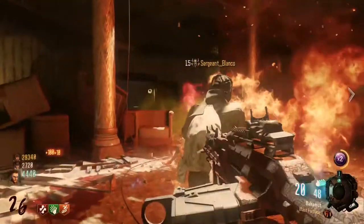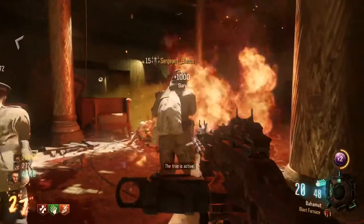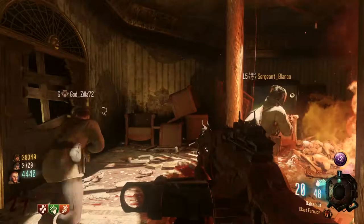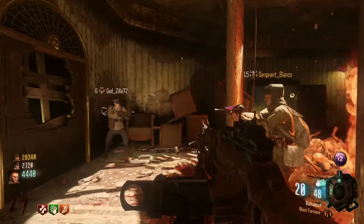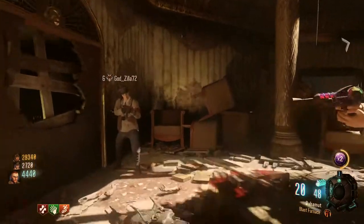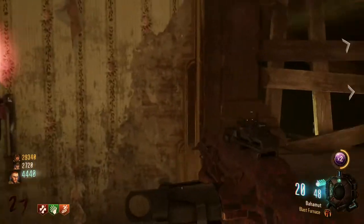So that's this strategy. Hopefully you guys enjoyed this one — it's not that long, but that's the gist of it. So it's this room to the teleporter, or to the stage and back, and you just keep doing that loop. It's really fast.